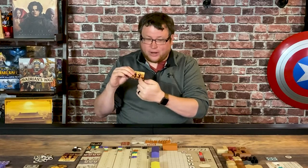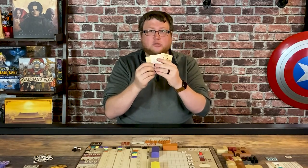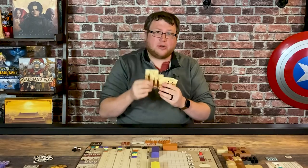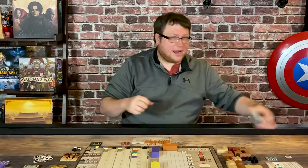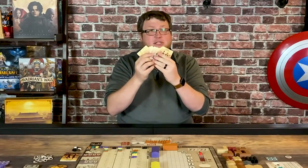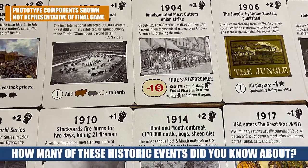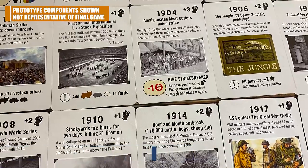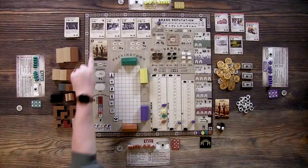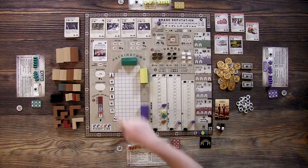Year one can be anywhere from negative one to plus two on the union spirit track. When building this year deck you draw six cards — one for each year — and they are numbered so they get progressively different as you go through the deck. There's a wide variety of these year cards, drawn from a huge deck, and each one is based on an actual historic event with text, information, and the year it's taking place. When you get to phase B, you flip one of those year cards and follow its effects.